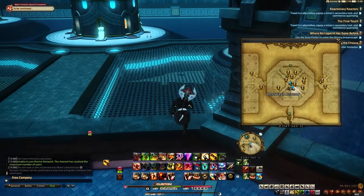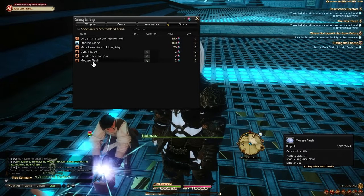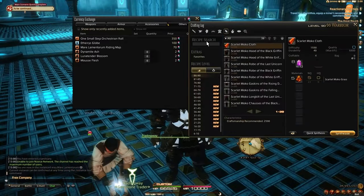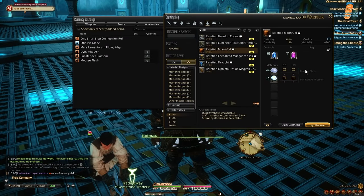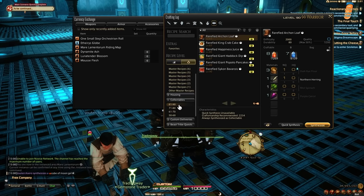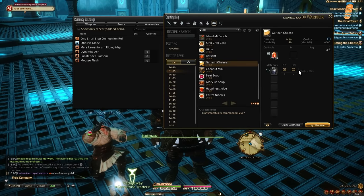For saving money at this stage: every zone has a Bicolor Gemstone vendor which gives you crafting materials equivalent to what retainers bring back from combat ventures. Check which of these materials are useful for collectibles and Leves. For example, you can get Luna Tender Blossoms and Moose Flesh from these vendors — with just those two items, an Alchemist can reach level 90 very easily by making Rarefied Moon Gel as a collectible. For Culinarian, I just made Garlean Cheese using Ovibos Milk obtainable from Bicolor Gemstones — these are free and really fast leveling options.